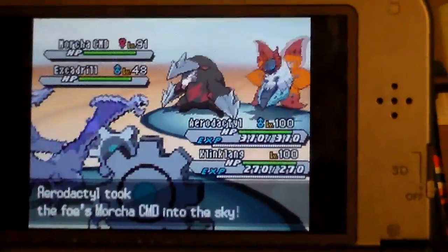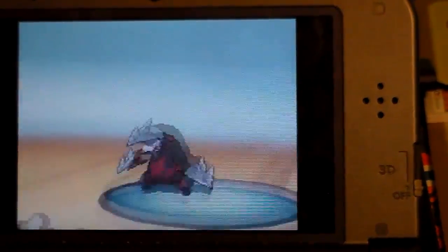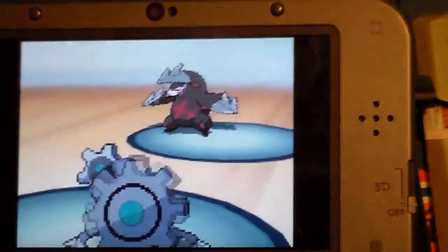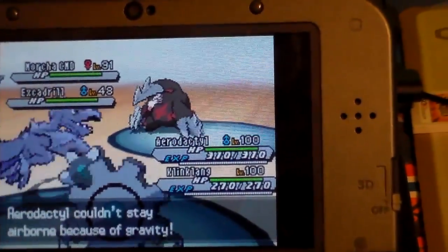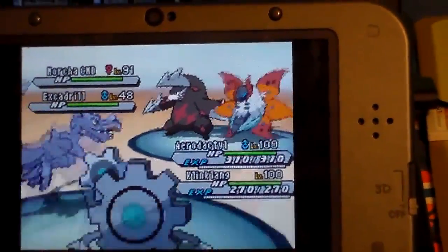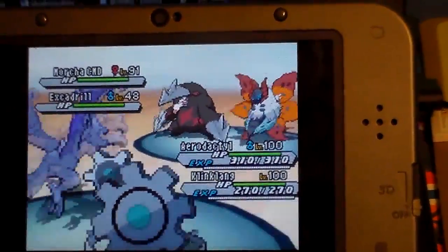As an aside, back in Generation 5, using Gravity and Sky Drop like this didn't cause both Pokemon to drop. In fact, only the Sky Drop user fell down, leaving the opponent stuck and unable to choose any action. For this reason, Sky Drop was banned in VGC during Generation 5, as it was pretty cheap to make an opponent stuck forever, unable to make an action.